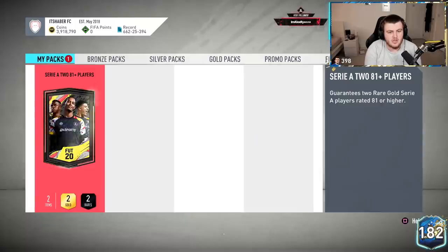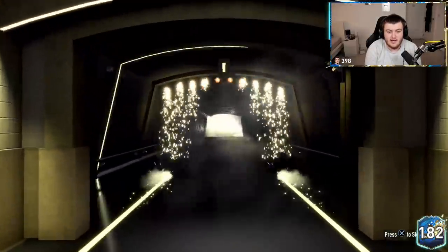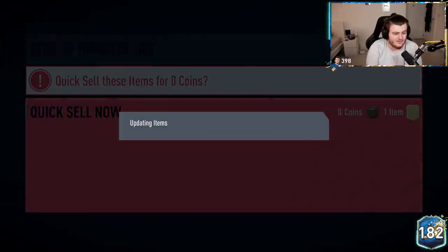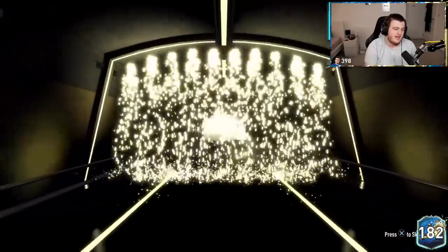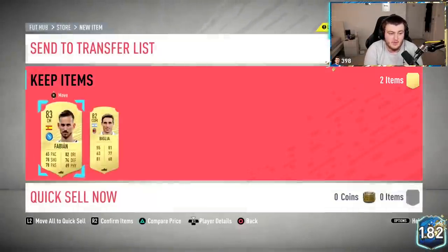We might be able to get two more done. Last one's at least a board — we cannot end on a Team of the Season or a walkout, sadly. We'll quickly restack — two more packs — and hopefully get a Team of the Season. We just built these from a couple of boards and stuff in the club. Can we get a blue out of one of these? No, not in that one. It's Spanish, center mid — Fabian. We just put him into one, so I guess we're getting him back.